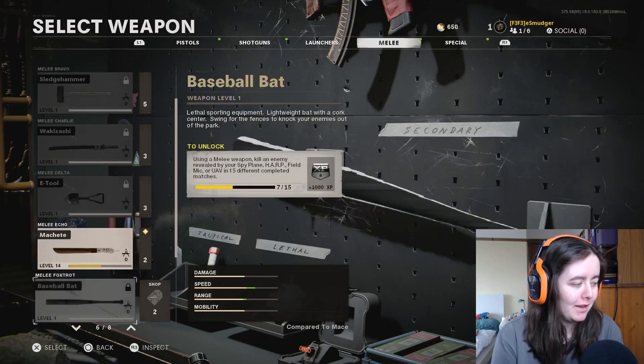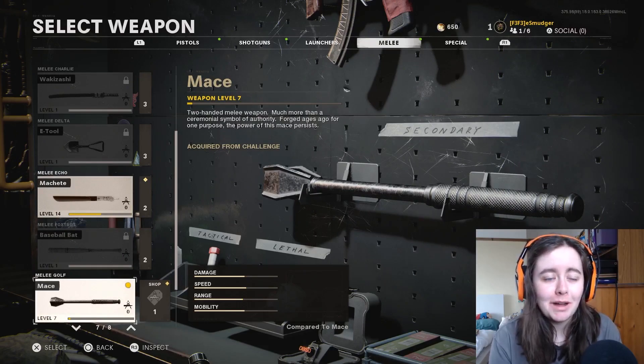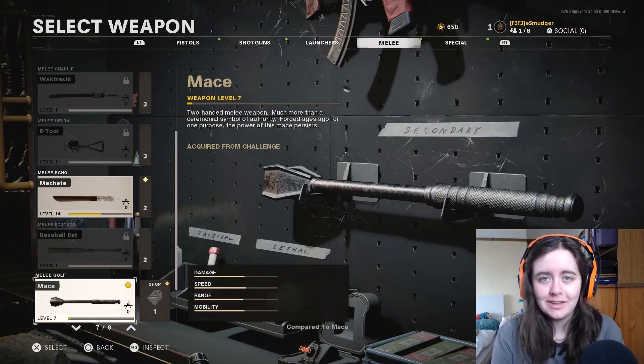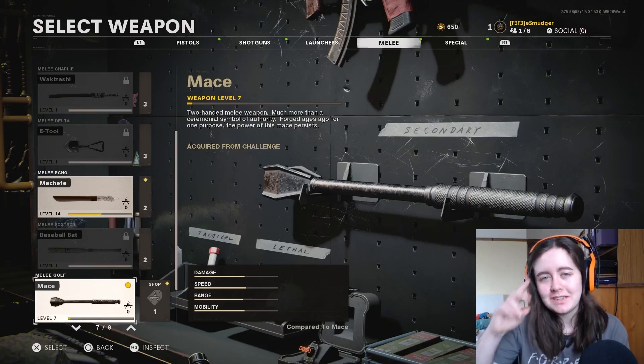Or if you don't, use the machete personally. Quick little video on how it's unlocked — I've not seen many people talk about it. I know it's probably not the highest priority for people, but I will have a gold gun guide out later for the other two guns, as well as a double agent video. I'll see you guys then.